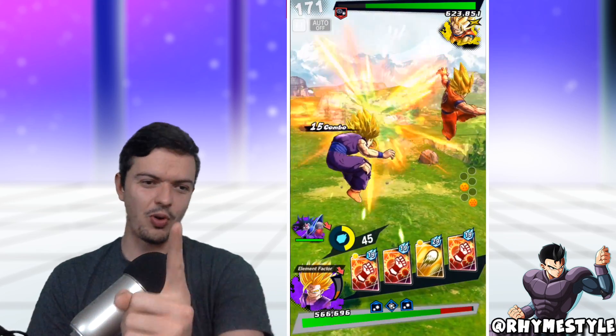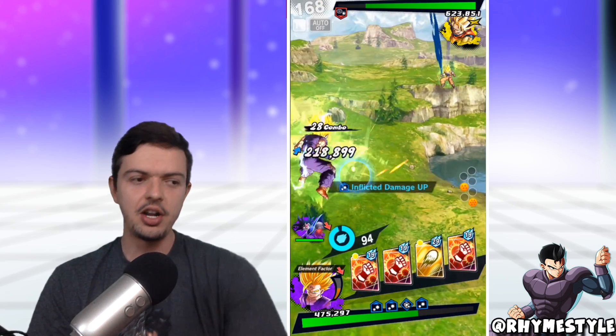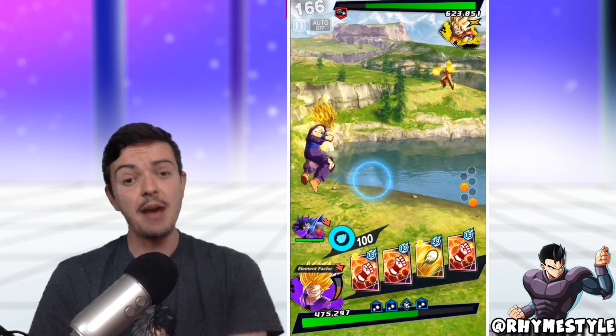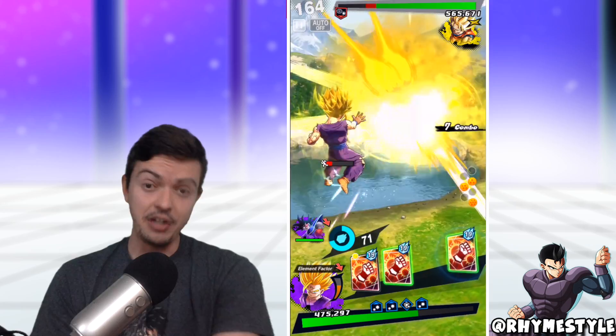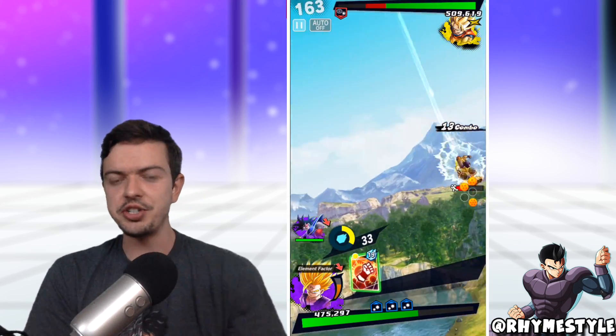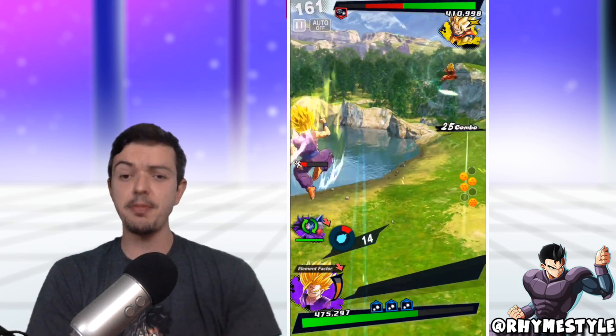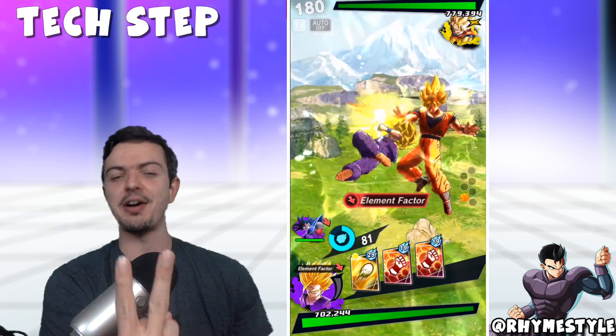The problem with that is number one it is kind of stale, and number two it leaves you wide open to take a lot of damage next. At that point all you can really do is get ready to vanish and save yourself or switch out, and even when you switch out you're still left wide open without any ki to do anything in return. So what can you do to avoid that and be a better player? Sidestepping — the second method of how to play.